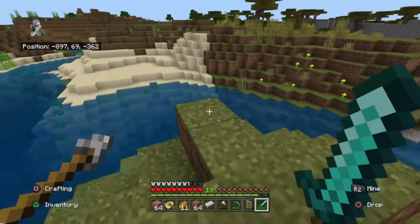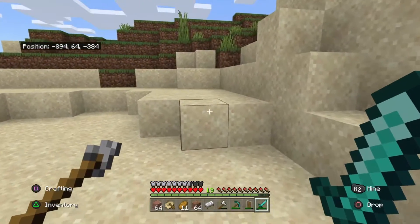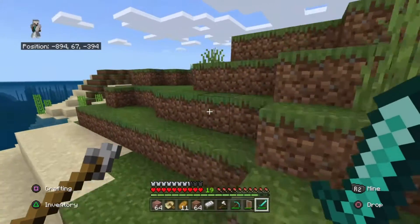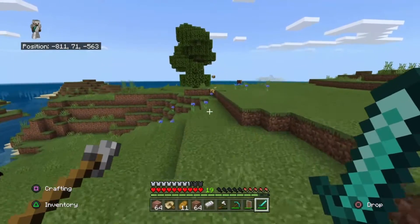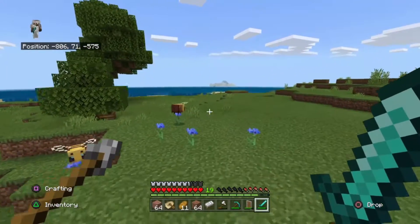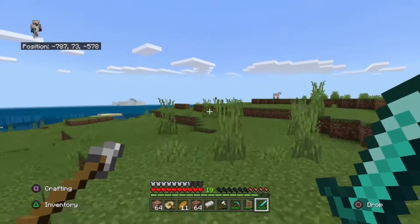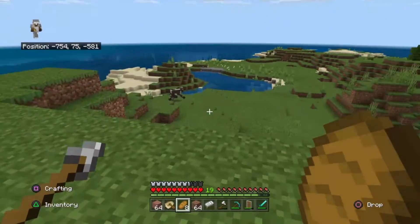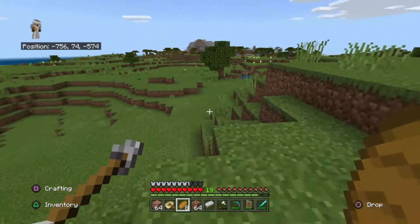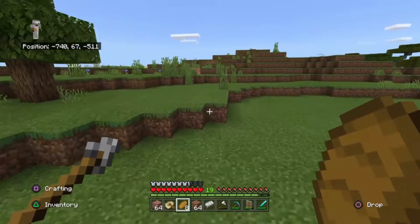This is my first time really exploring the land so I'm excited to see what's out here. If this doesn't work for finding pillagers, I might just have to wait till night and hope some more spawn like last time. There are bees on my island — that's cool. I'll definitely have to start a bee farm or honey farm sometime soon. No outpost on my island, at least not on this side. I guess I'll explore the other way.